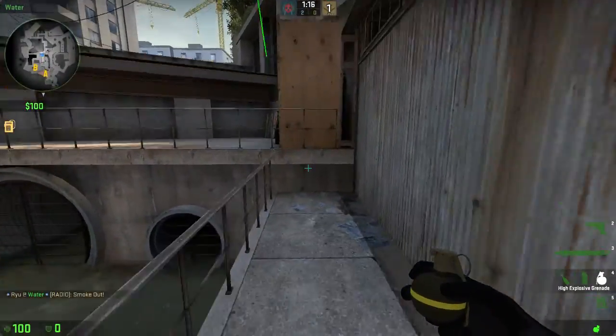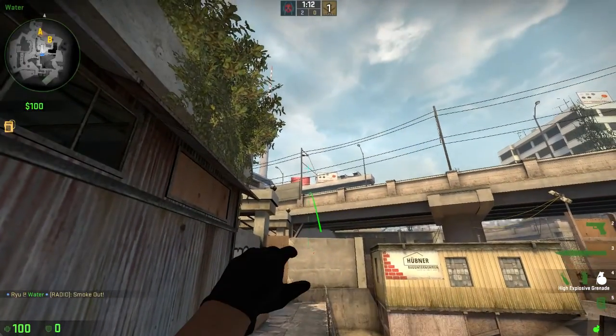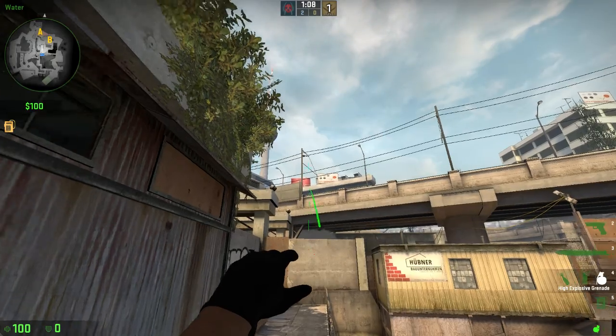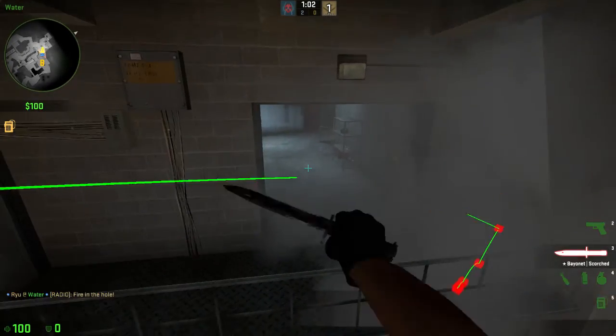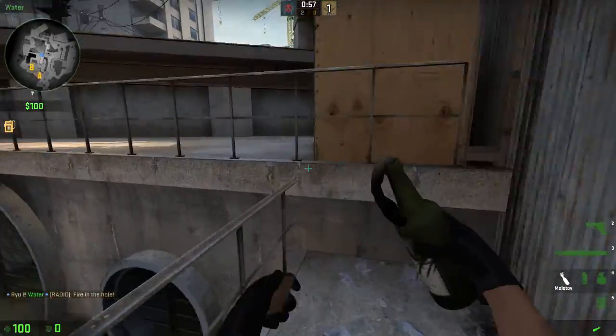Like I said, you can also use HE grenades. It's actually a really nice pop flash if you throw it correctly — if you were to do the same exact thing with a flashbang. Because you can see it goes off right there. So if you know someone's on the balcony, it's a great nade, but it's also a good pop flash.